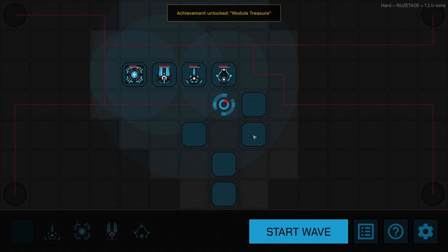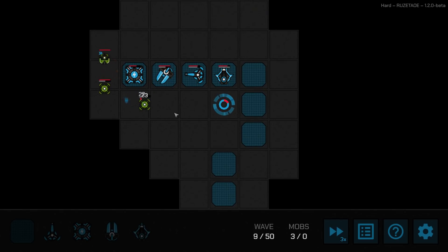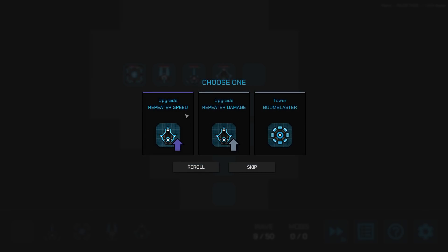I did something dumb — if a square is open near your core, they can actually shoot directly at it. So I'll get rid of that open square and block it. If they get within one square, they can still shoot, so we don't want that. Not an ideal setup but I think we can still hit them alright. This guy's our last defense — flawless! Repeater speed is good. I want that. And repeater damage looks good as well.